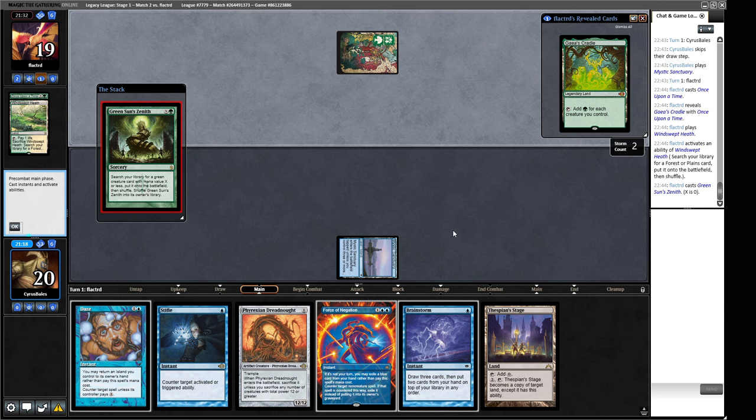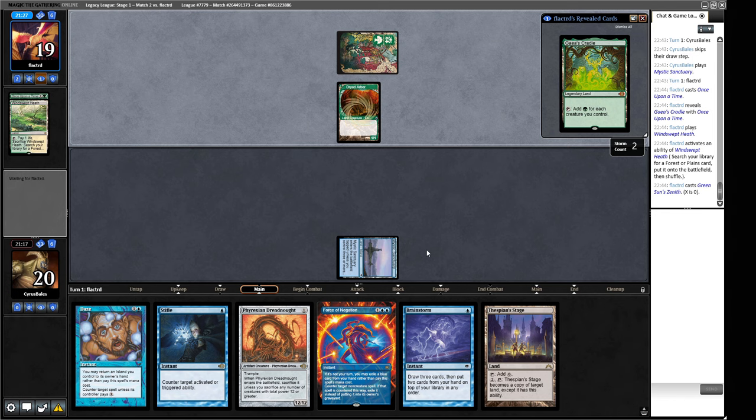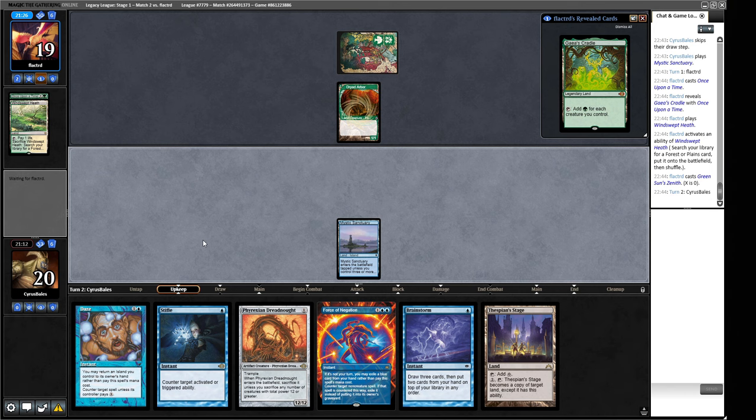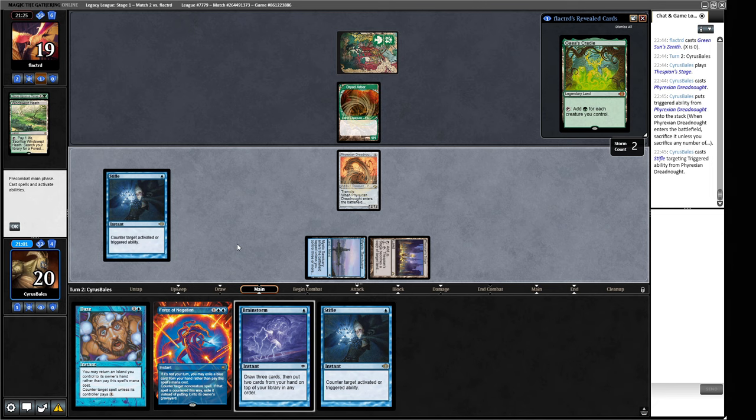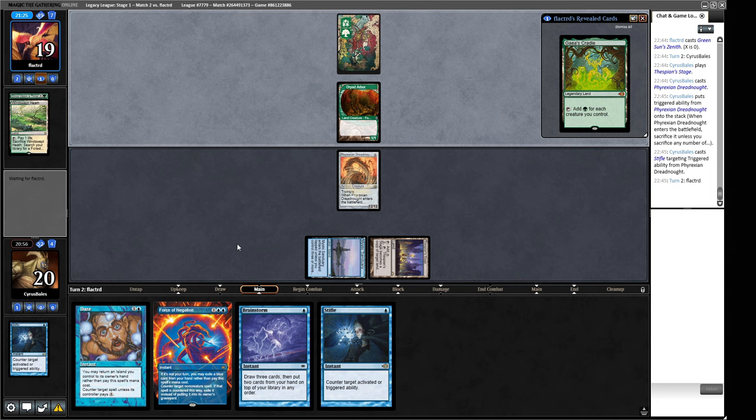The Green Sun's Zenith for Dryad Arbor — I think that's acceptable. Our plan here is to make massive threats and then beat down over a couple of turns, although it does make our Daze worse. So our priority is to make sure this doesn't go wrong — we'll play a Phyrexian Dreadnought, Stifle the trigger, and pass. We have Daze and Force of Negation available. Daze obviously comes at the very real cost of bouncing our Mystic Sanctuary, which is our only blue source at present. So I'm more inclined to Force of Negation. Stifle can be pretty useful against a Craterhoof trigger as well.